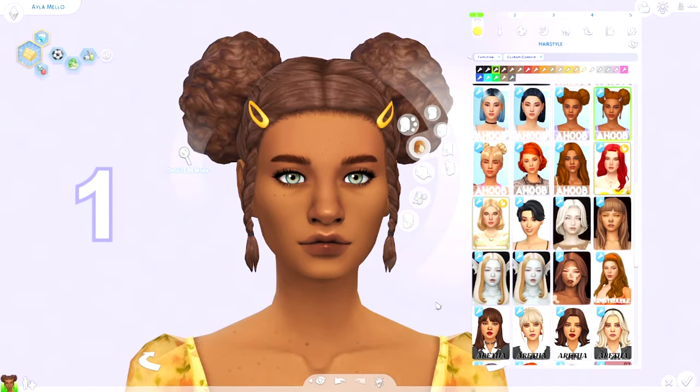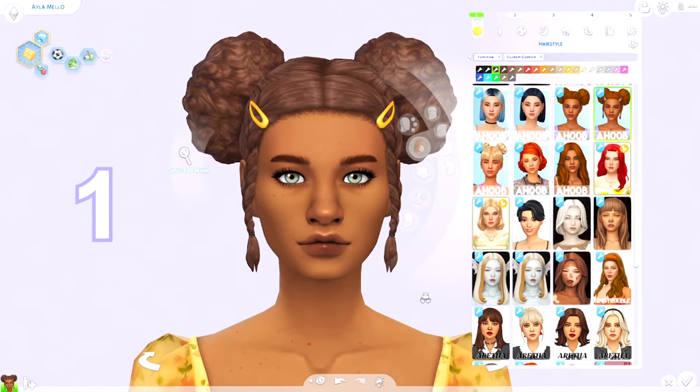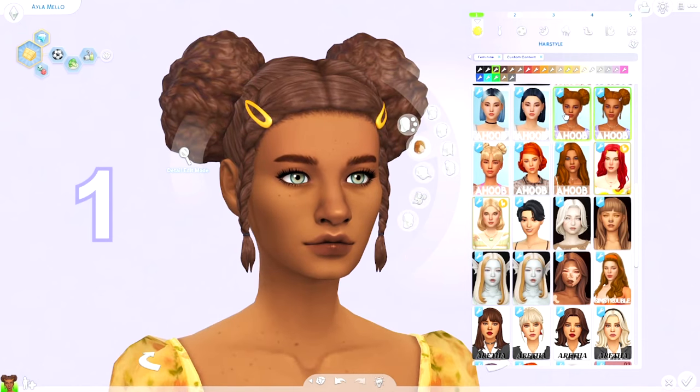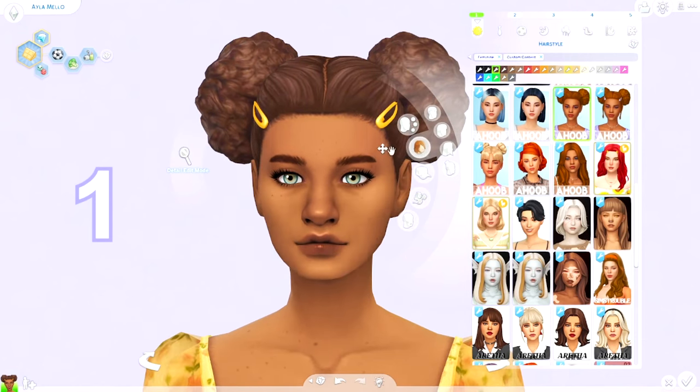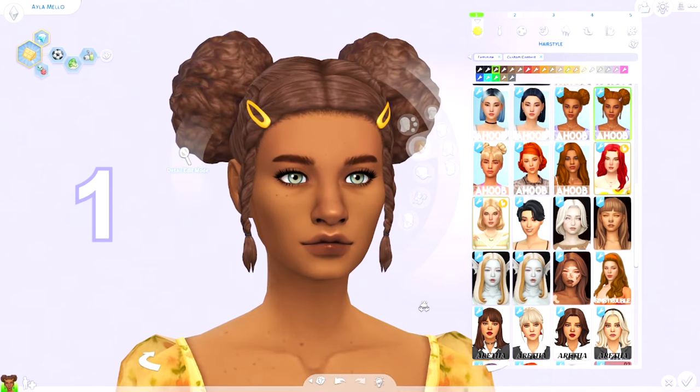First we can start with hair and the first one I got is this one. It's two really cute buns and you get clips separated in the head section. You also get the same hairstyle but without the little braids, but I really like the braids. I thought this one was really adorable.